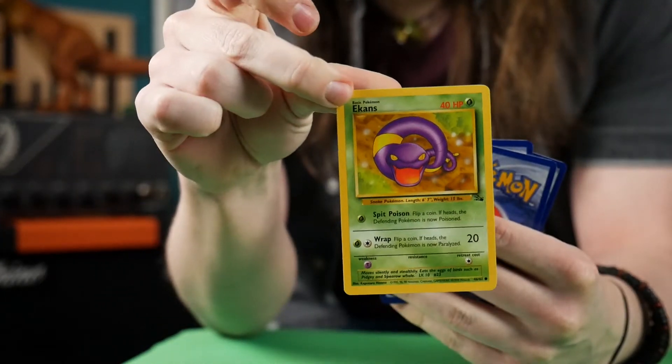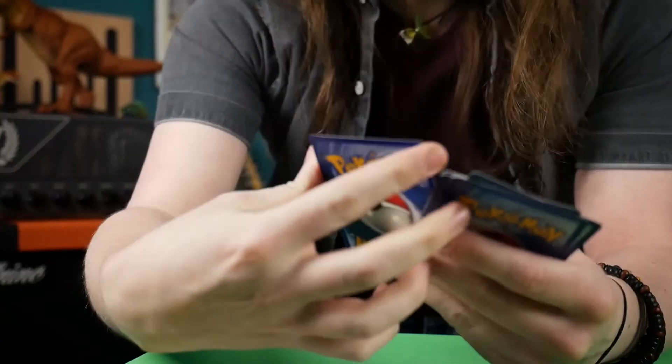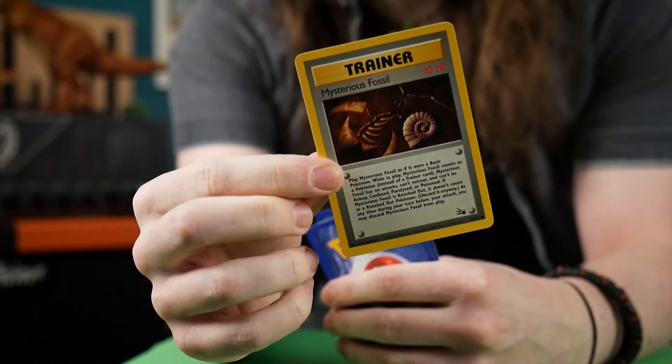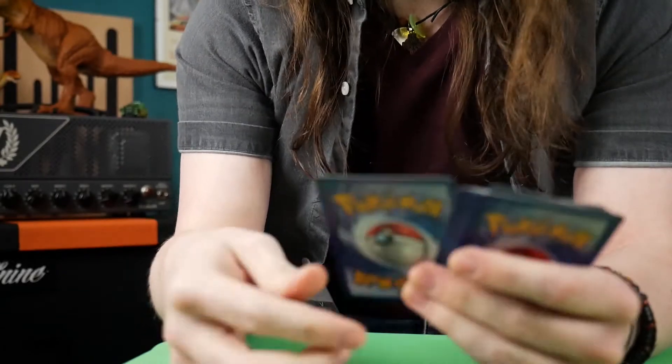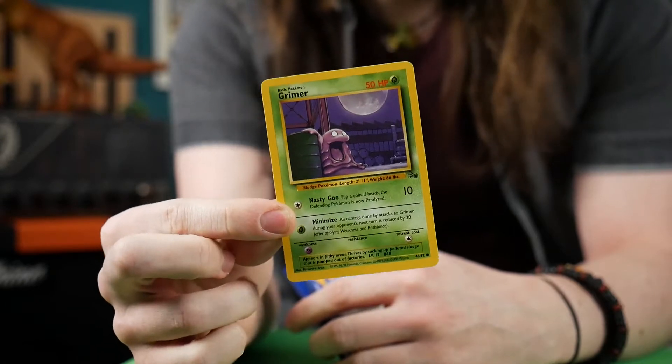Ekans — so we've got two waters and a grass so far. Another trainer card here: we have the Mystery Fossil. Interestingly, this one has an HP — I always found that was very strange on those cards. Another grass here — we have Grimer.